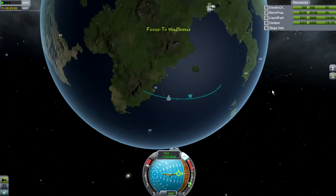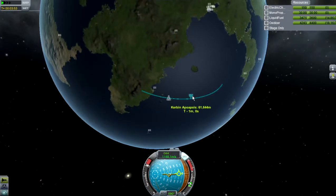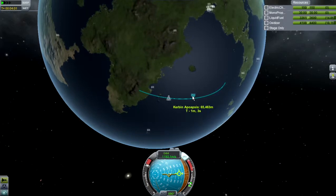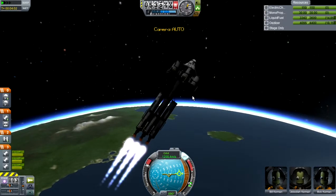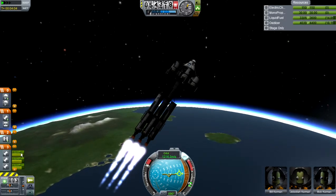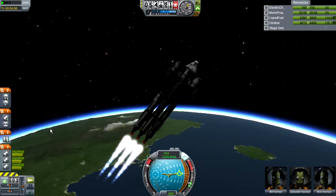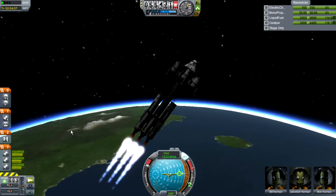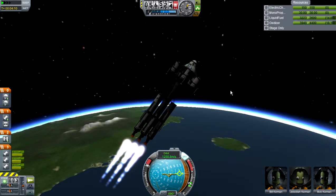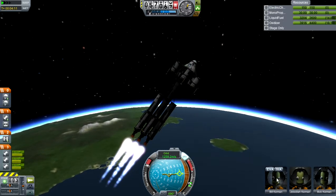We're only at 28,000–30,000 meters so we've got a lot longer to go. Getting ready to do the next stage — go ahead and stage that one. Just flamed out. We just passed the 1 kilometer per second mark and we're at 47,000 meters. Staging — let's check our apoapsis. We're at 60,000 — coming up on what could be in orbit but I don't believe we have enough speed and fuel.